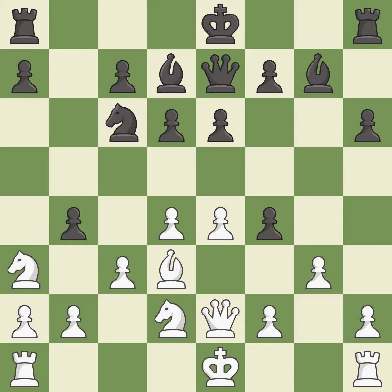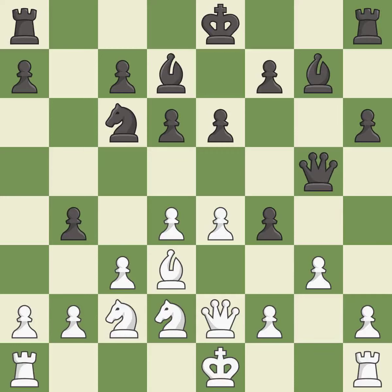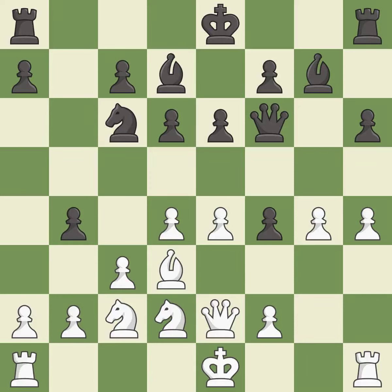This moves the pawn to safety — it is best. This mobilizes the knight, allowing it to control more of the board — it is best. This defends a pawn that was under attack and had no defenders — it is good. This misses an opportunity to threaten winning a pawn — it is an inaccuracy. This move puts the queen on a safer square — it is best. That's an unfortunate error; it is a mistake.